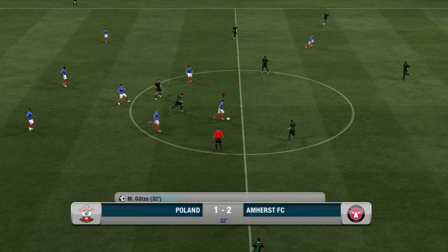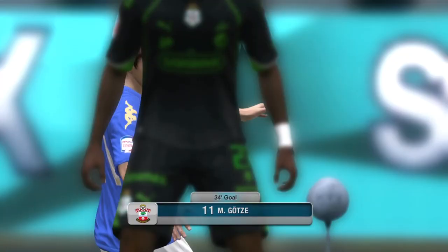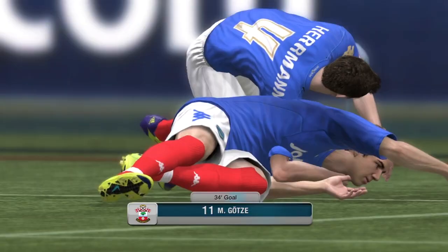In the middle we had Torsten Frings. I know a lot of people are turned off by his 36 pace, but he's a great player — very technical, good passer, good shooter, and really good at defense. Honestly, I could not tell the difference with that 36 pace.